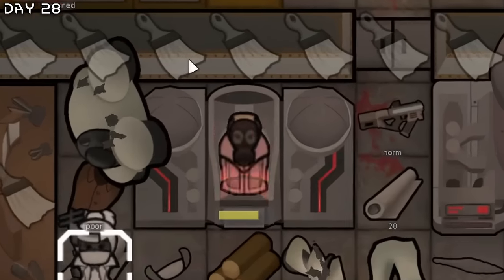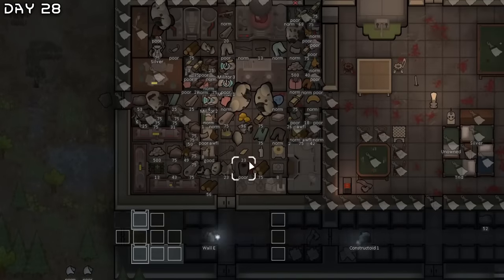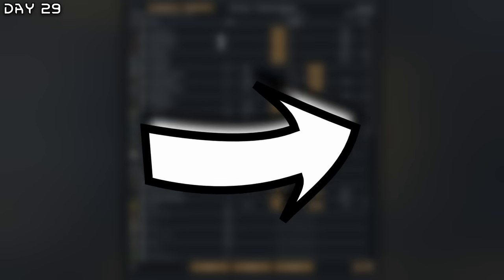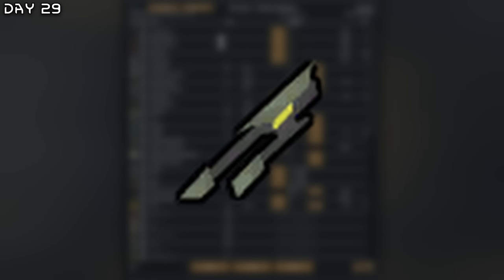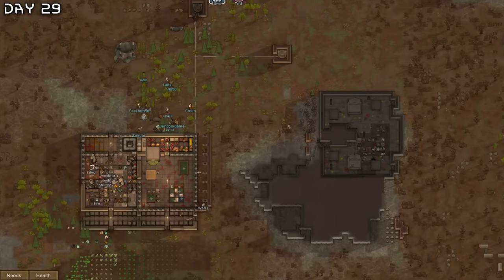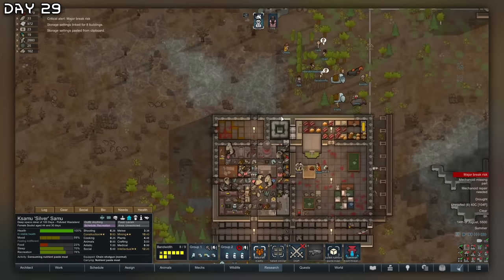Disease gut worms. Shaman merchant — I decided to sell beer, some organs, smoke leaf, and ambrosia, and buy herbal medicine and a psychic shock lance. Drought! I want to make a kill box so I can summon the Diabolus threat and get more mechanoids.